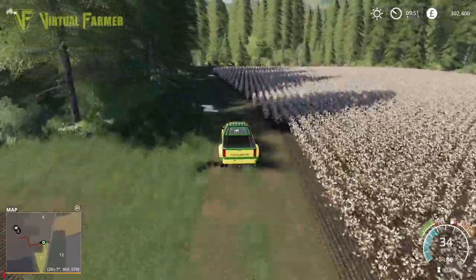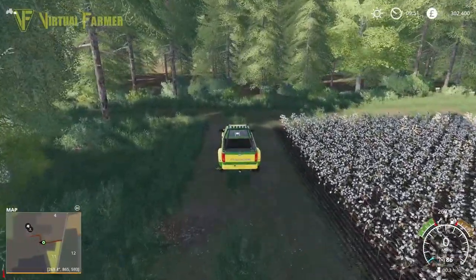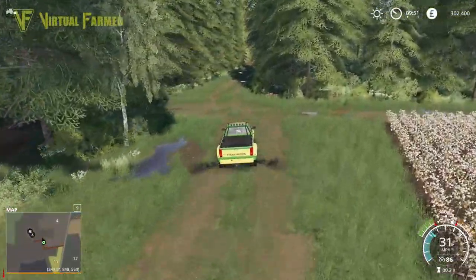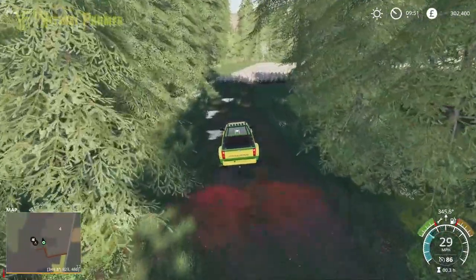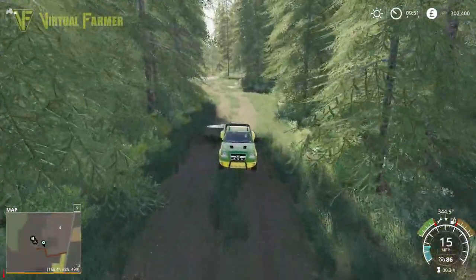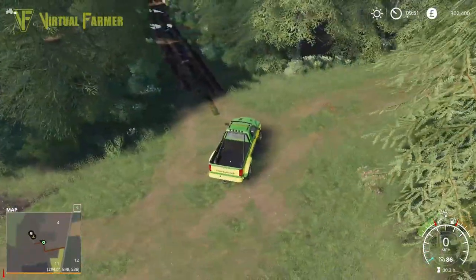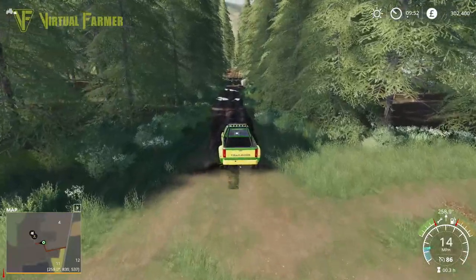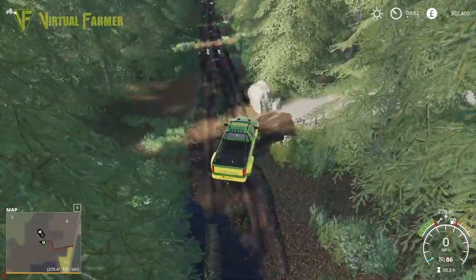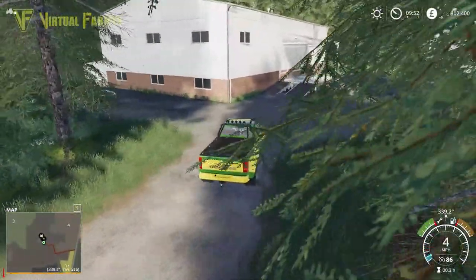Down here is where we will find the animal market and there's another sell point by the looks of things. There are some very nice bits of attention to detail in here. I think there are a few minor issues - nothing that's a game breaker by any means. But certainly a lot of stuff to recommend on this map, especially if you want to do forestry - this map looks like an absolute heaven for that.